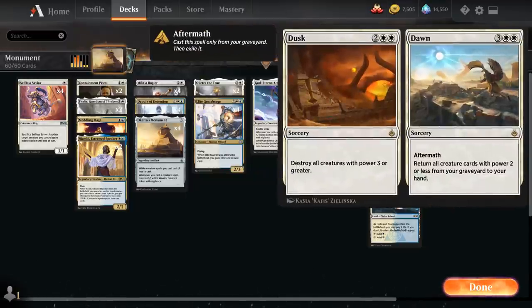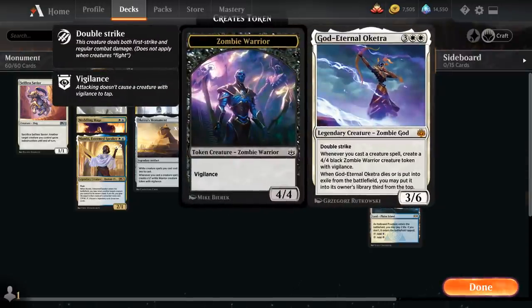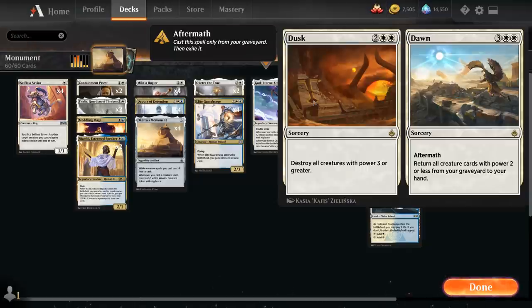Last but not least we've got two copies of Dusk to Dawn, a four-mana sorcery that destroys all creatures with power three or greater. Except for God-Eternal Oketra and the 4/4 zombies she generates, the entire deck will survive the Dusk half. Dawn, for five mana, is a sorcery with Aftermath, so we can play it out of the graveyard after casting Dusk — returning all creature cards with power two or less from our graveyard to our hand, which is a great source of card advantage in grindier matchups.